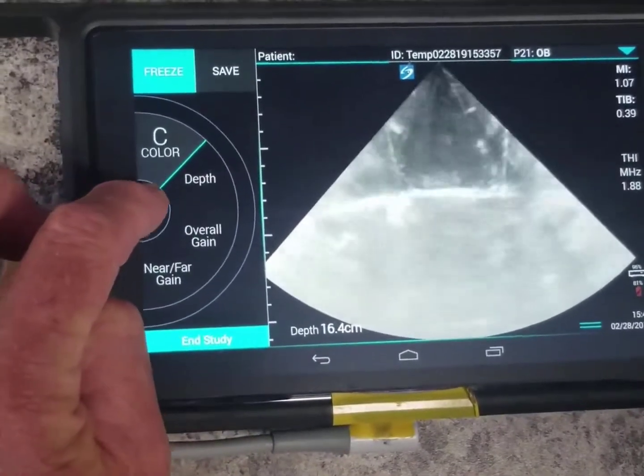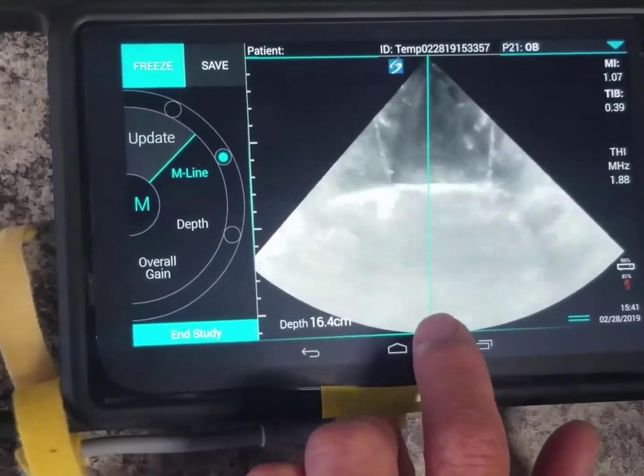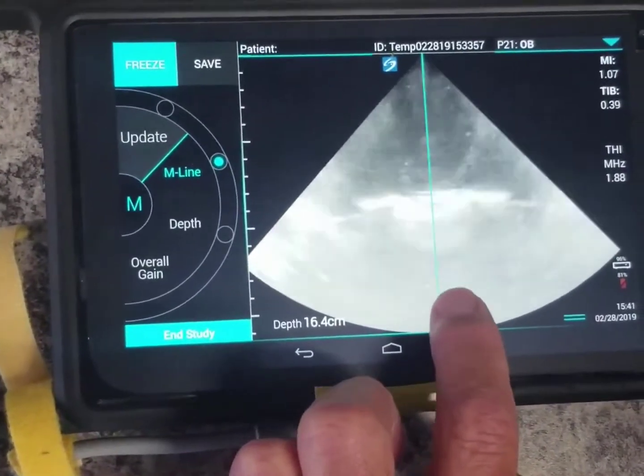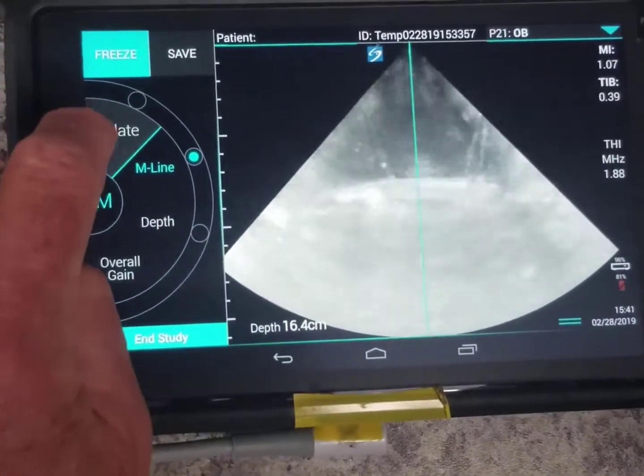You press the 2D for M-mode and you'll see the caliper come up — the fence or gate, whatever you want to call it — that can move around. You put that right through the middle of the fetal heart and then you hit update.